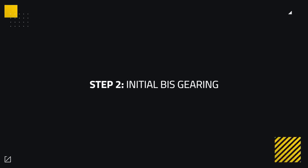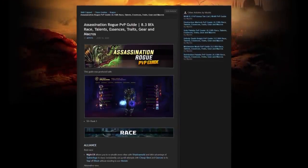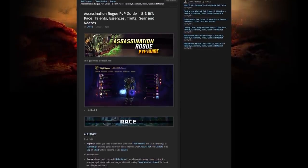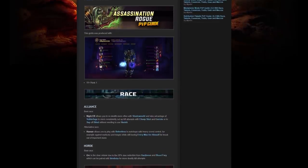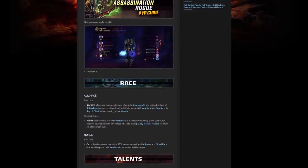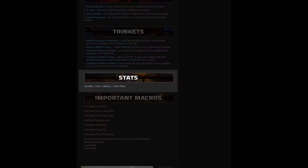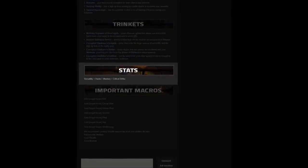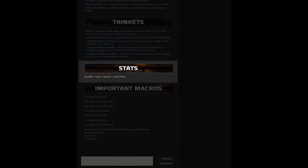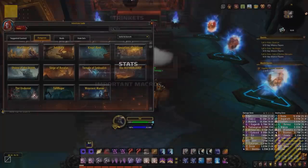Now that you've reached an adequate item level to enter Mythic Plus 14 or higher at around 460 item level, we can move on to step two. First, we need to figure out what gear to target by finding out your best in slot stats. This can be done using our free-to-view articles over at skillcapped.com. Let's take rogue for instance — the recommended stats are versatility, haste, mastery, then crit. So we're going to be focusing on targeting versatility and haste pieces, primarily focusing on versatility which is a rogue's best stat.